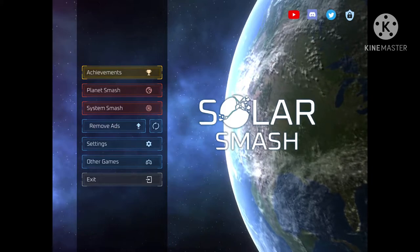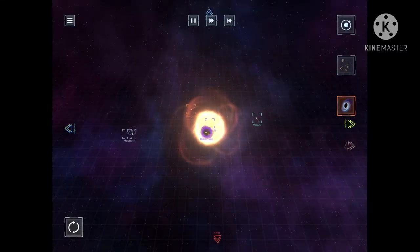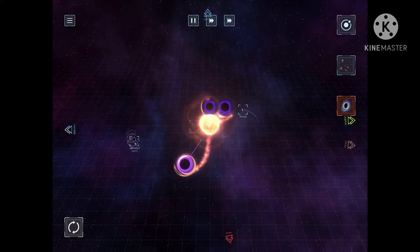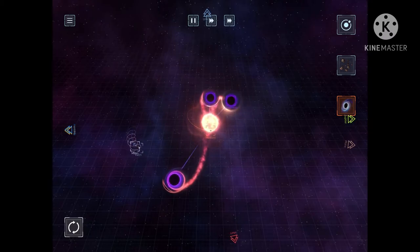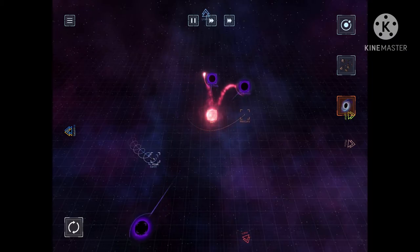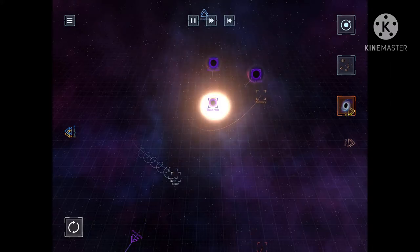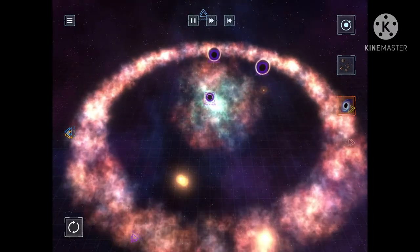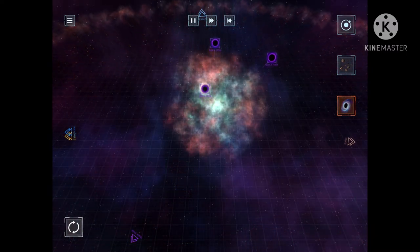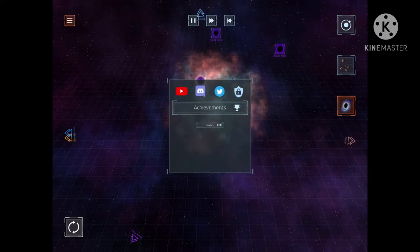First off, we're going to go into System Smash. We're going to click on black hole and just spam black holes on the sun. What's going to happen is the gravity is going to suck in all of it. We'll wait for this to happen. It's going to suck in other planets as well. It's showing everything in its path. So that was the first one.